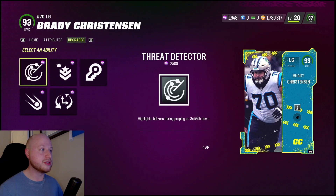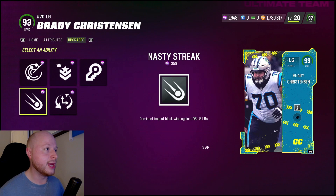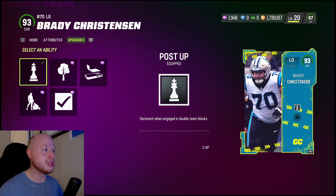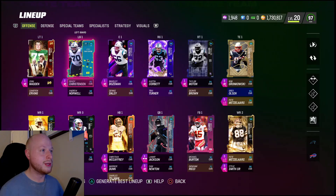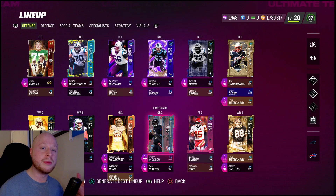I was hoping for a Secure Protector discount — hell no, they made this dude 4 AP for Secure Protector. There's not one ability that's discounted. I'm lucky I had 2 AP left over to throw on Post Up, which is about the cheapest usable thing he can get. But regardless, our offensive line is now complete. We just need a better right tackle who can get Secure Protector instead of Edge Protector, because Edge Protector kind of sucks.